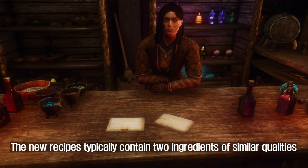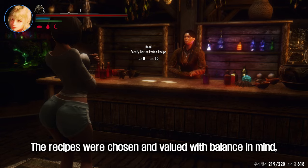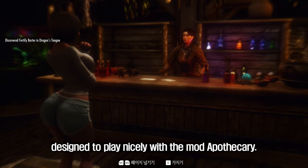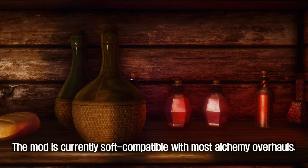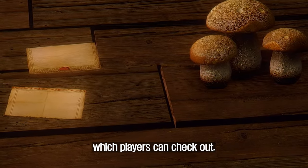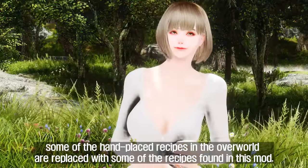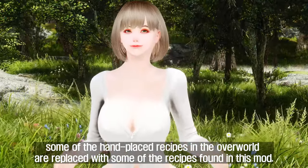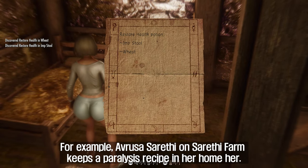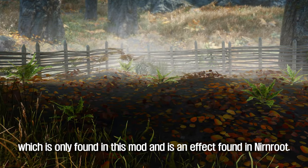The new recipes typically contain two ingredients of similar qualities — for example, Morrowind items are paired with Morrowind items. The recipes were chosen and valued with balance in mind, designed to play nicely with the mod Apothecary. The mod is currently soft-compatible with most alchemy overhauls, and it also works great with and perfectly complements Recipe Auto-Learn. If players have Base Object Swapper installed, some of the hand-placed recipes in the overworld are replaced with recipes from this mod. For example, Avrusa's Serethi on Serethi Farm keeps a Paralysis recipe in her home, which will be swapped with the new Resist Magic Potion recipe — an effect found in Nirnroot. Additionally, Honeyside has had its recipes swapped out with a trio of recipes found in this mod.